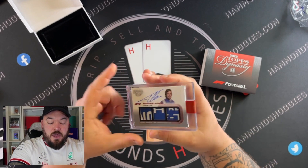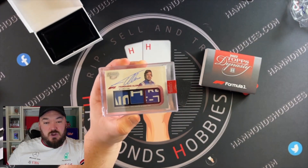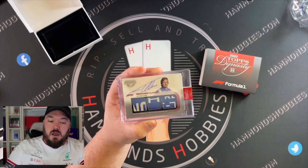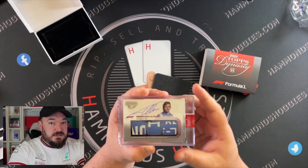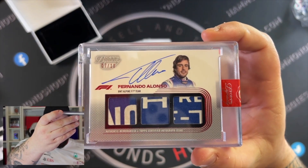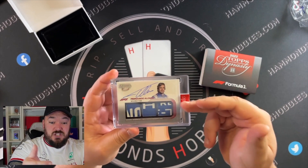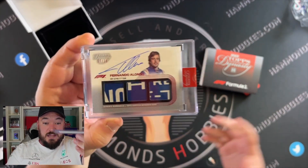Congratulations, you have just hit an F1 Dynasty triple relic autograph card from 2022. The way these work is you get an autograph from the driver actually on the card. If you look at Topps Chrome, they normally have a little sticker saying 'Topps Certified' — with these, they're actually signed on the card, so we know Fernando Alonso had this card in his hand. We also have his patches of uniform, and this year they include actual logos, so you know they are from the uniform — unlike last year's which were all blue or all white and looked pretty plain and boring. This year's F1 Dynasties look awesome.